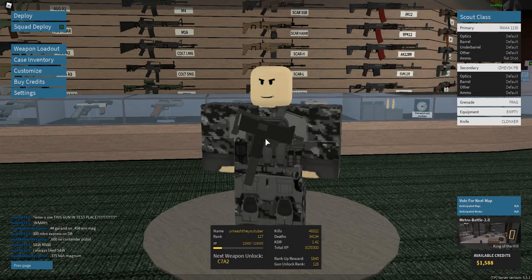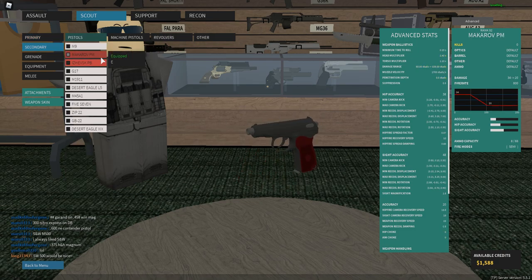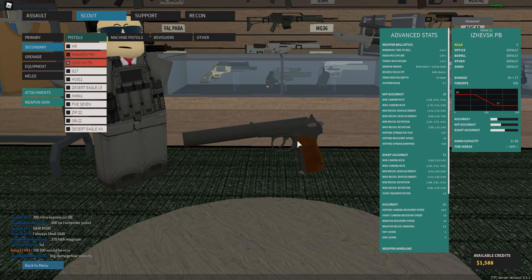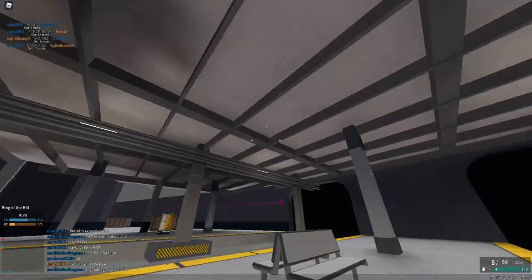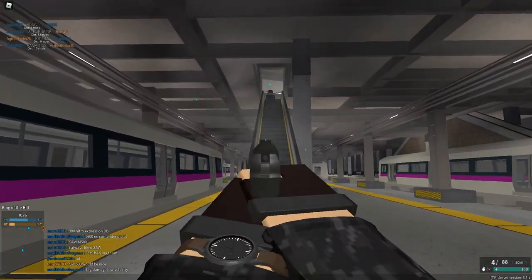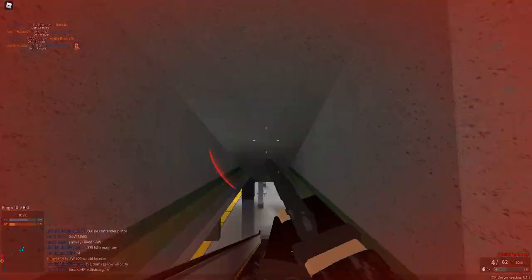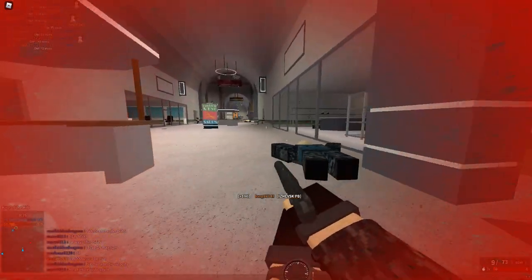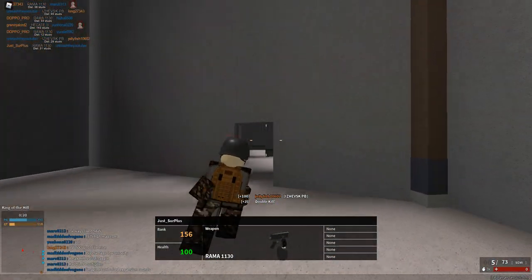Let's use the secondaries. We only have one minute left until the match ends. There's Makarov and something PB — maybe it's just a super version of the Makarov. It's too hard to deal with the Rama — Rama, that thing is so insane.